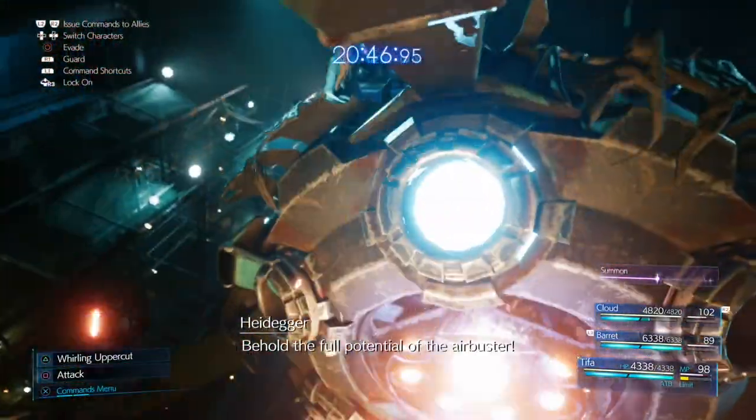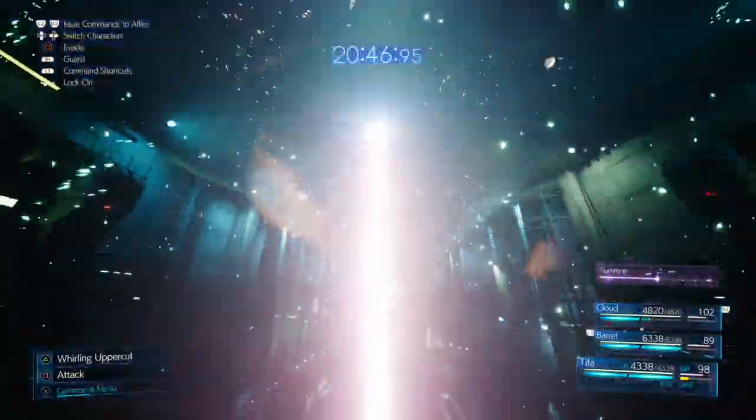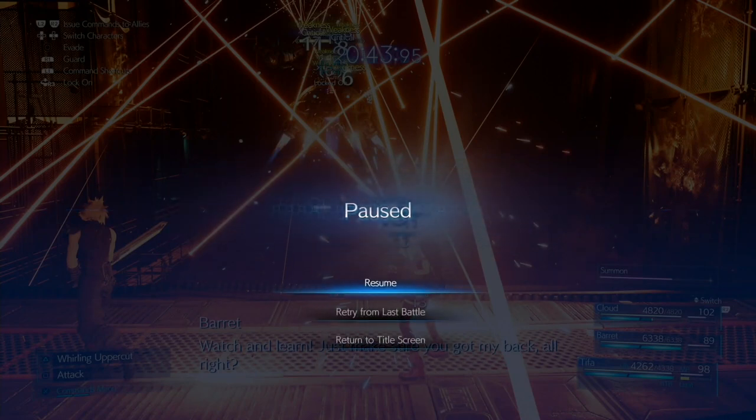Now he's flying. Stay in control as Tifa and just block his first two attacks. If you didn't get many attacks off and Tifa's ATB is only half full, don't worry — blocking his attacks with the Steadfast Block materia will give you about 80% ATB per block. So if you transitioned too quickly, blocking those two attacks will fill her up. If you can do this, anyone can.